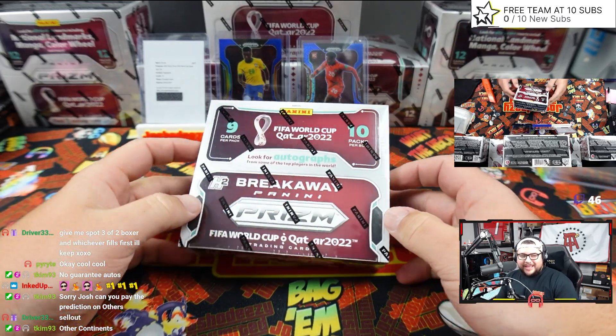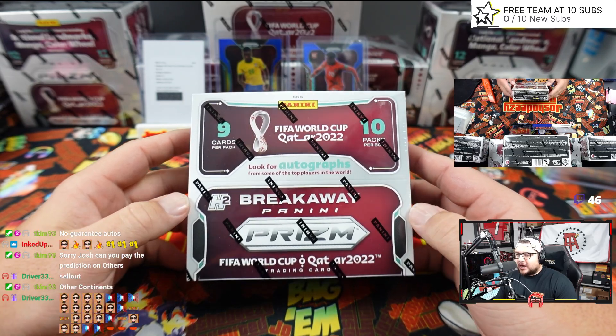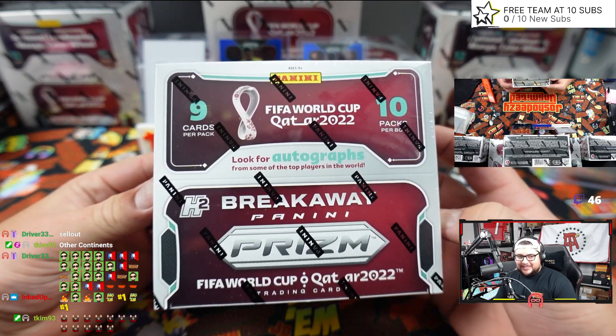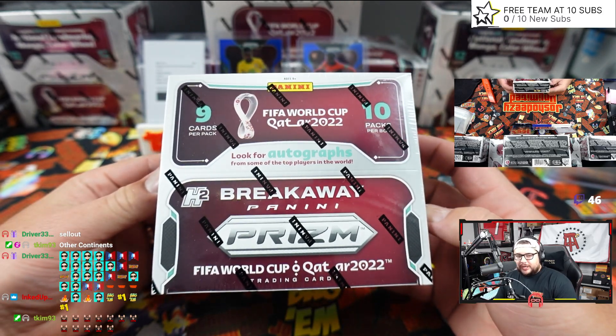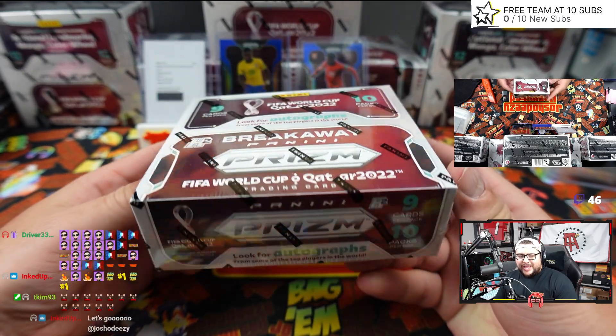Welcome in everybody. We have Rhythm Soccer brand new release, Breakaway. Breakaway — nine cards per pack, ten packs per box. Breakaway H2, you could probably call it either one.